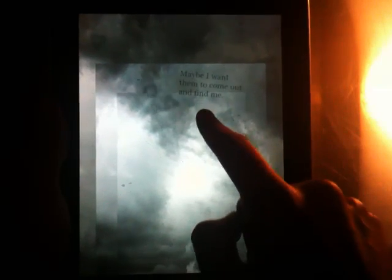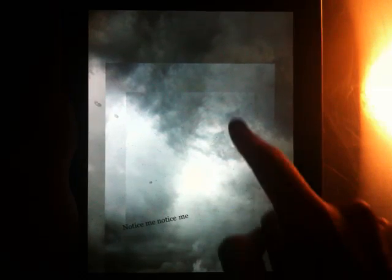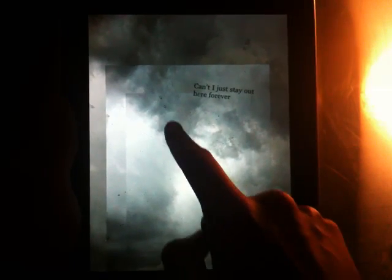Strange Rain supports Game Center achievements. Whenever you see a star flashing in the upper right corner, it means you've racked up another achievement. You can go back to the menu to see how far you've progressed — currently there are about 19 achievements.